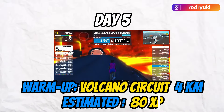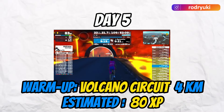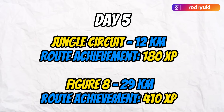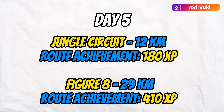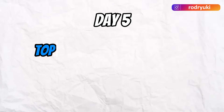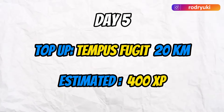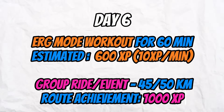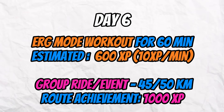Day five is a free ride with a few extra route achievements. Volcano Circuit — 4 kilometers — for 80 XP as a warm-up, then Jungle Circuit and Figure Eight at 12 and 29 kilometers for an extra 180 XP and 410 XP respectively. Conclude the day with a free ride on Tempus Fugit for 400 XP.